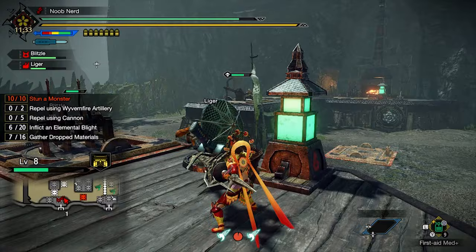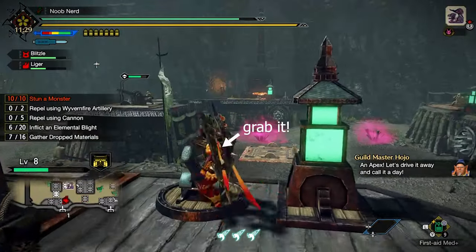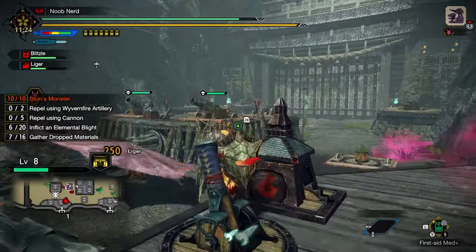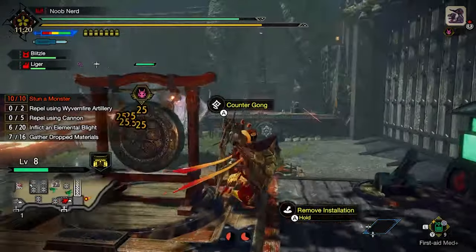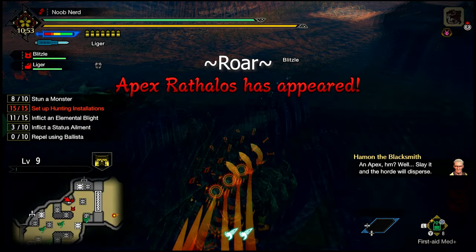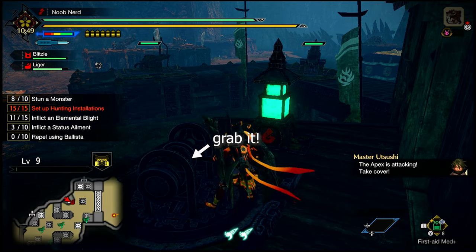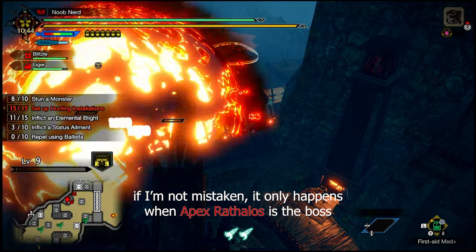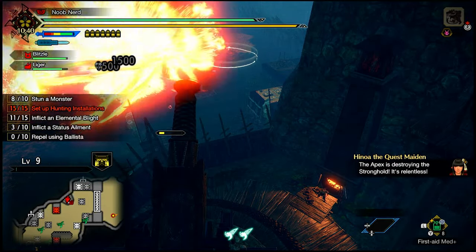Important tip: when using these big guns in the first area to hit the final boss, immediately grab the trigger of the big gun after the final boss roars for the first time, because sometimes these big guns can no longer be used if you are late to grab the trigger. I'm not sure if this is a bug or intended by Capcom.